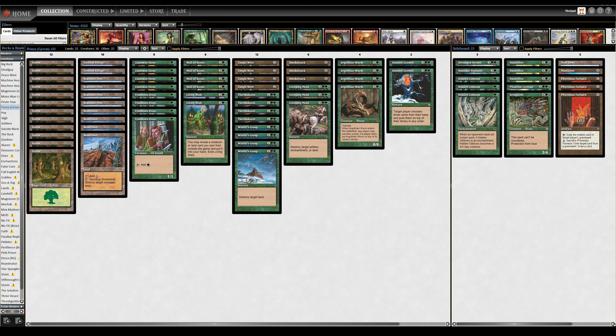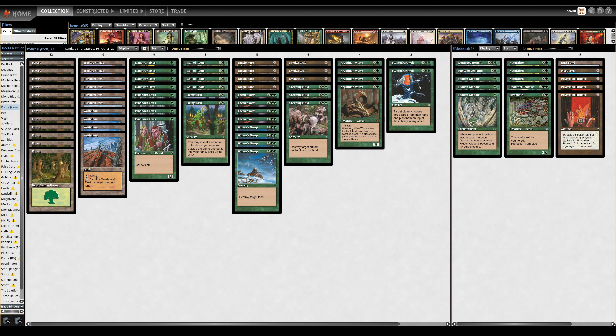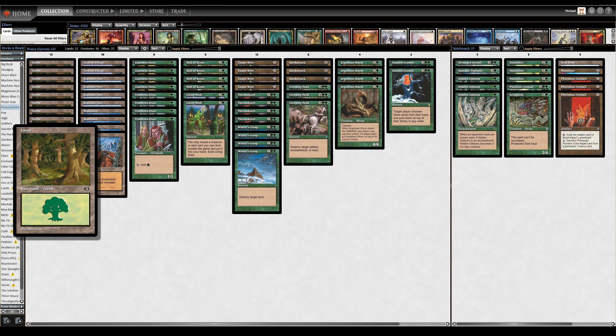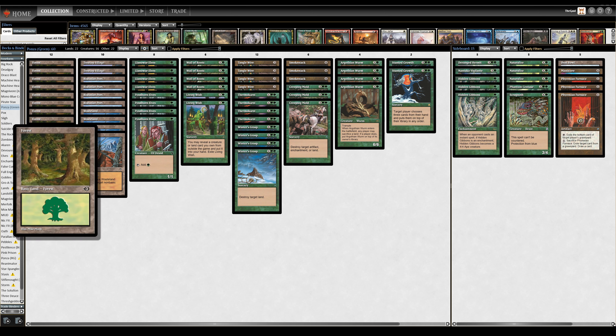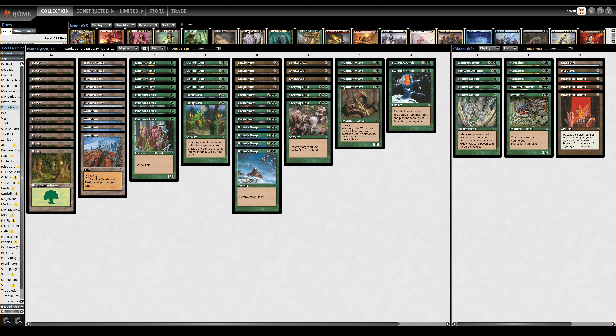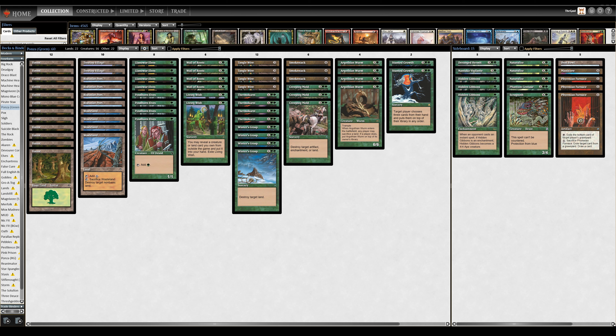I don't think I need to explain just how powerful those are in a land destruction shell. Two copies of Treetop Village are actually a very crucial win condition in a deck like this, and of course good old basic Forest. Times 12, we have opted for the UK Eurolands here, which seemed like a home for our elves — realistic enough, but also there's kind of this sense of ancient power that could well hide something much larger, like the Argothian Worm.